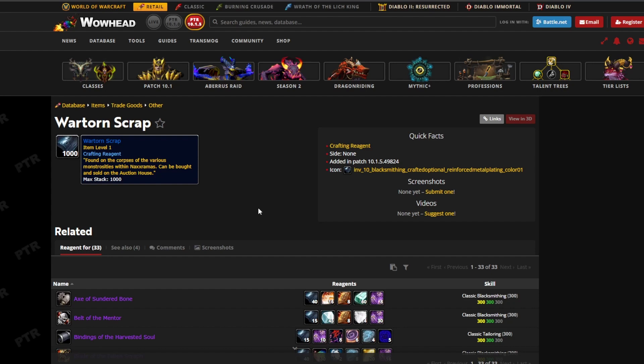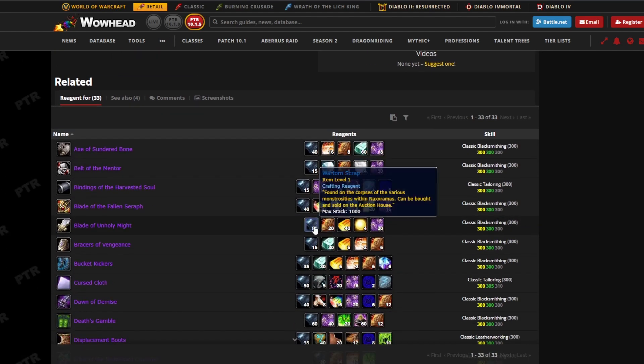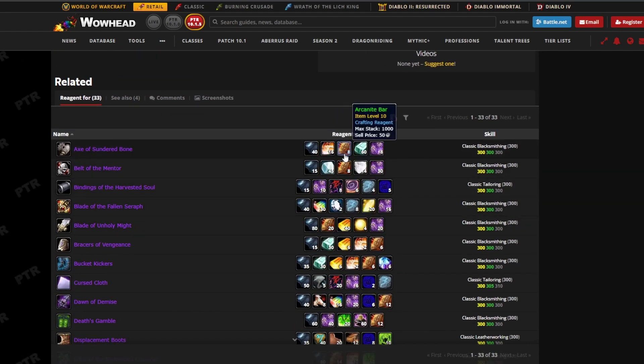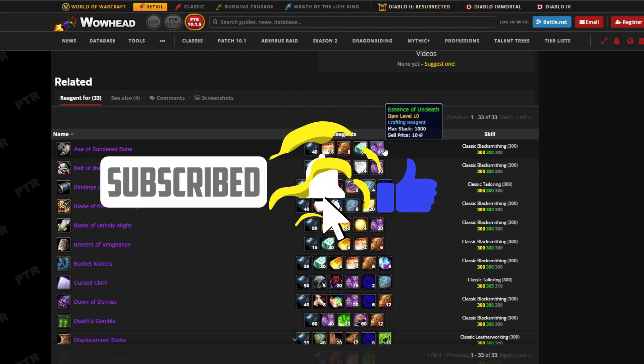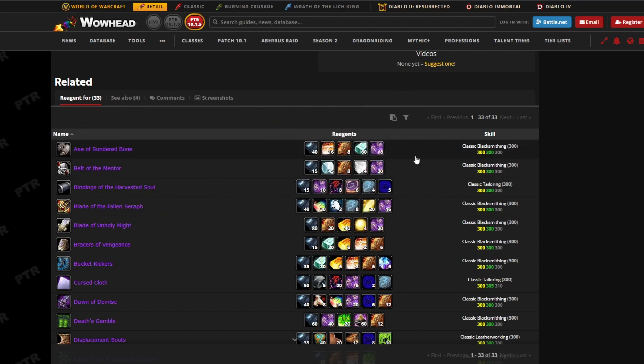These will be dropping in Naxxramas by defeating bosses, so the best items that you can get right now — you will need to farm up or even buy up items. The Arcanite bars and Essence of Undead have skyrocketed in value — they're about 230 gold at the moment. Region-wide they're the same price on each server; in EU they're about 230 gold. Felcloth is about 100 gold each.